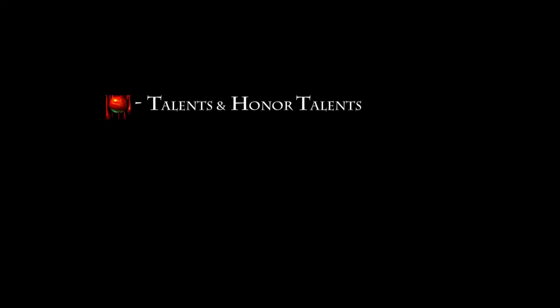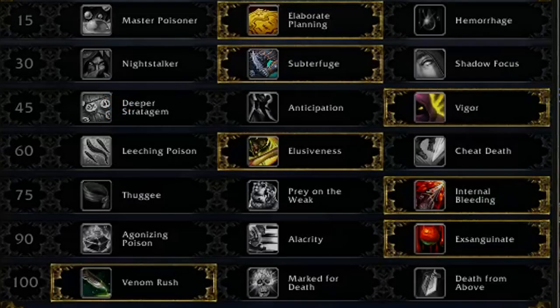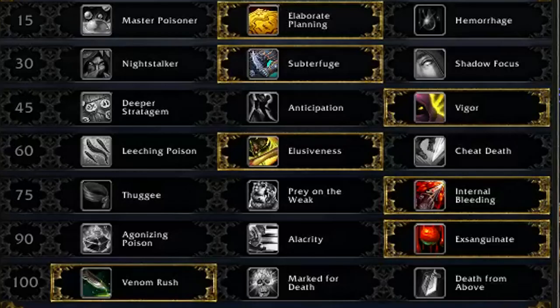Now let's quickly talk about Talents and Honor Talents. When it comes to Talents, your selection is very straightforward. Most of the time you're going to be using Subterfuge, Vigor, Elusiveness, Internal Bleeding, and Exsanguinate.